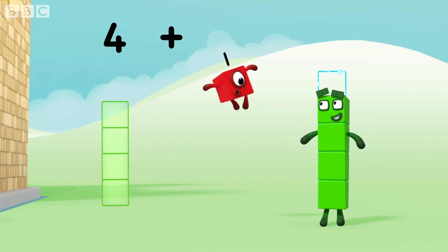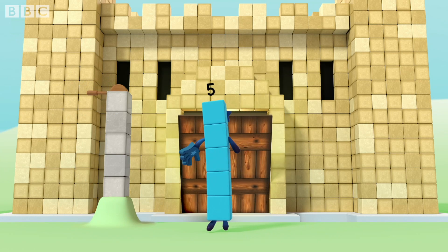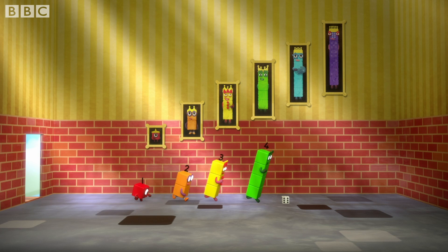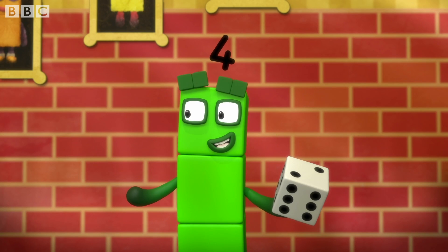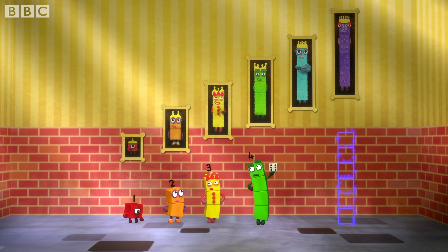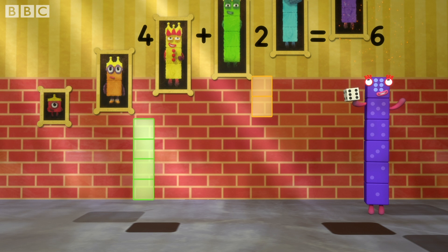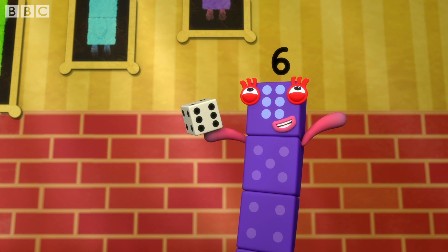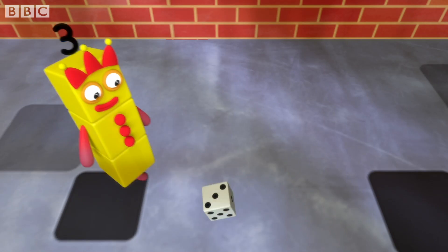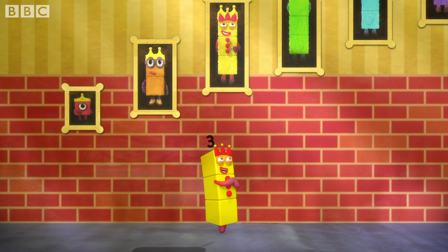4 plus 1 equals 5. 4 plus 2 equals 6. Hello, friends. Here's my advice: it's time for me to roll the dice. Watch me give a little throw, and you'll know which way to go. 1, 2, 3. 1, 2, 3. Follow me.